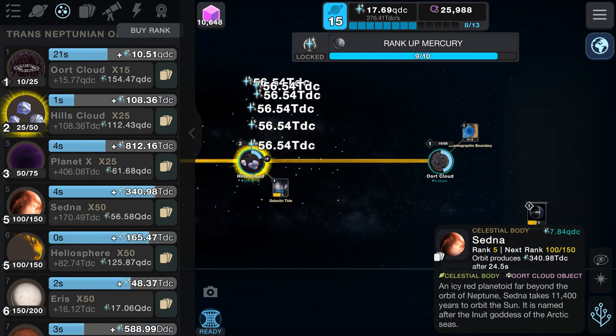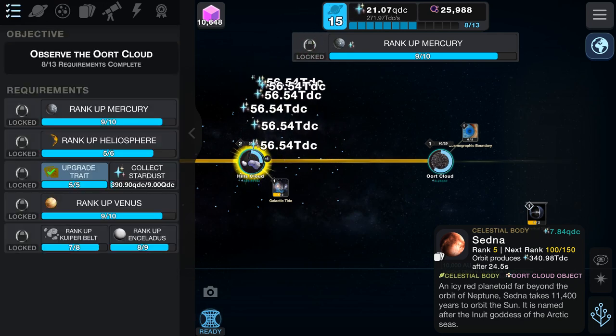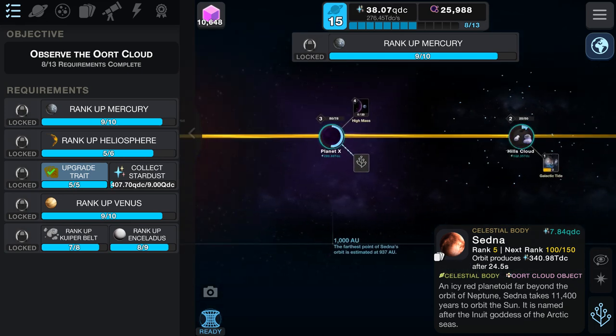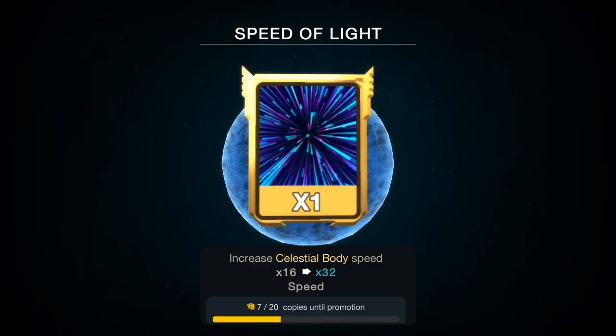We're making currency really really fast now — that's really good. Luckily we don't have to upgrade the high-level objects like Mercury and heliosphere from scratch since they're from previous episodes, so in theory we should be able to upgrade those fairly quickly and go through the entire section today. I still want to get those cards — Planet X and Sedna. We're going to be sneaky and go for a second super giant because I really want those cards. Deneb — come on, give us some new cards.